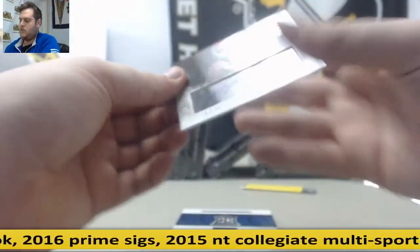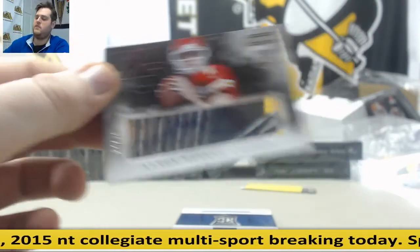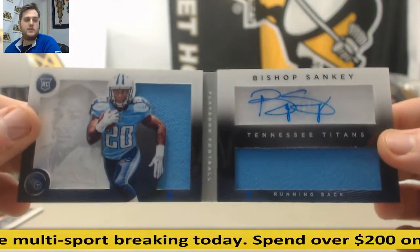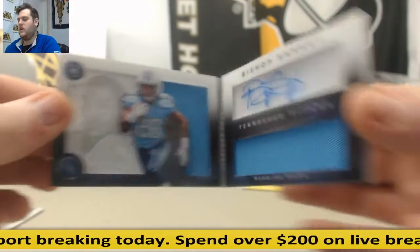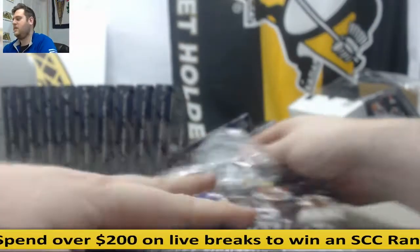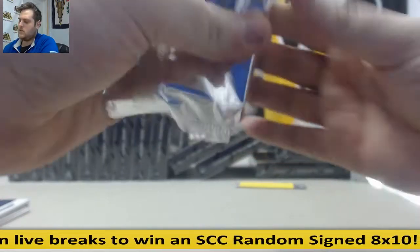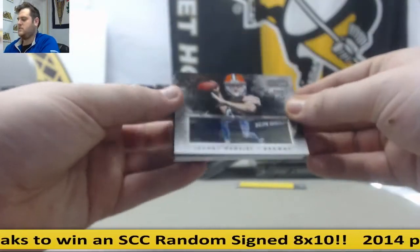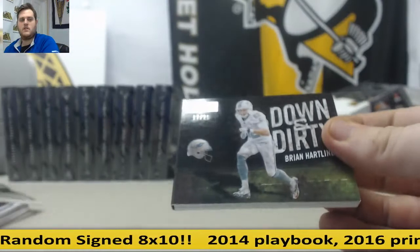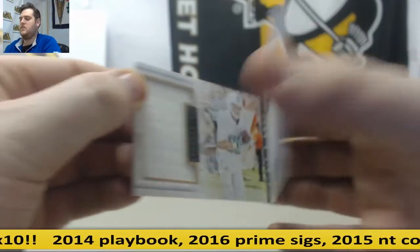Starting off from Georgia, 4 of 75, rookie auto Aaron Murray. Out of 2-99, rookie dual jersey booklet — Bishop Sankey for the Tennessee Titans. For the Browns, going to the AFC North, 75-75, Johnny Manziel. Then 17-25, down and dirty for the Dolphins — Brian Hartline.